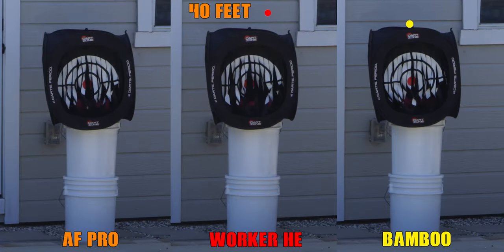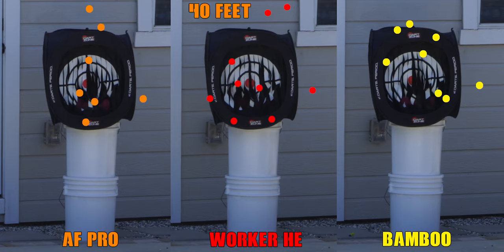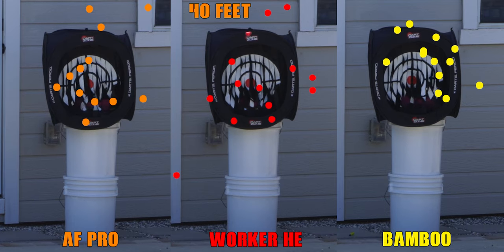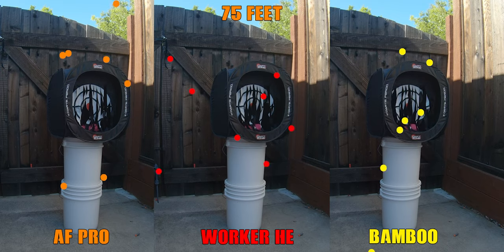When we get to groupings, we start to have issues. While with the bamboos the groupings at 40 feet aren't bad, with other darts there seems to be a lot more turbulence coming out of the barrel, leading to wider groupings. A SCAR or B-CAR could fix some of that, but as with every blaster in this review series, I'm only using what's provided. As with most blasters, if you put work into it you can get it to a good place, but not everyone wants to do that or has the time. And when we jump out to 75 feet, nothing looks good. This was actually really surprising to me — I didn't anticipate this degree of spread, but it was definitely disappointing.